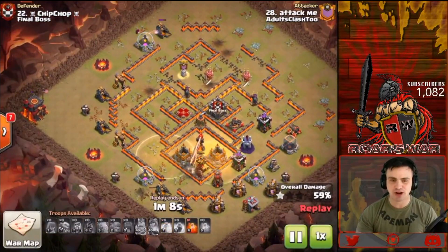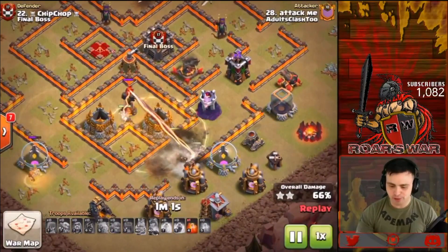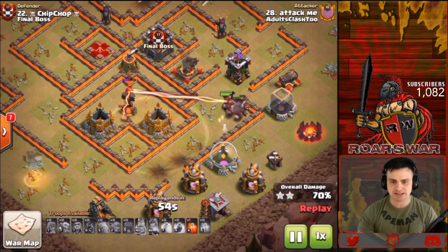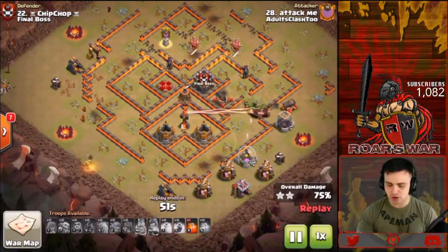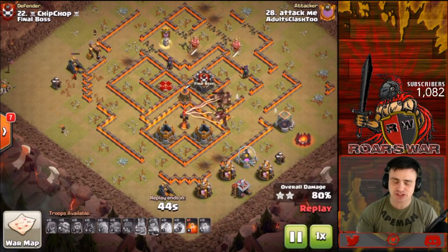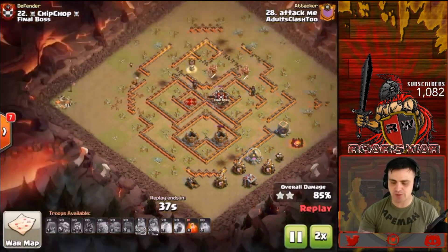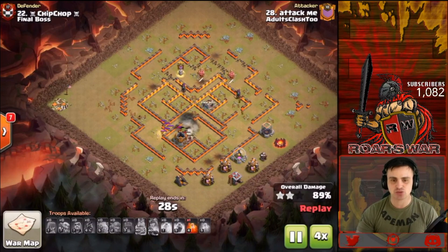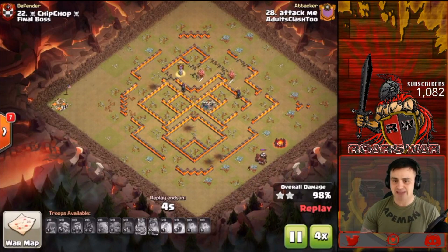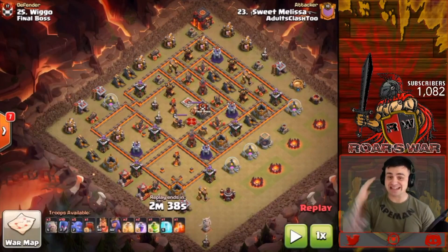There's one wizard for cleanup up on the north — plenty of hogs still pushing through. The wizard towers aren't much of an issue; the hogs just maul through the remaining defenses including another infernal tower. Because there were so many hogs it's not going to be an issue. All defenses are cleared and we get a beautiful triple from Attack Me, bringing it in for Adults Clash 2.